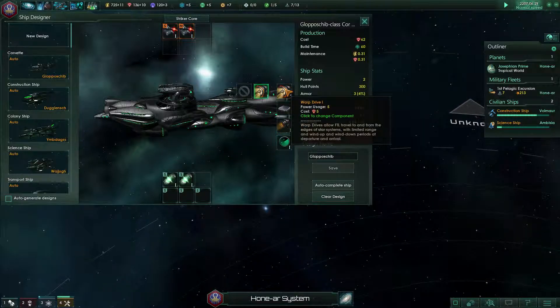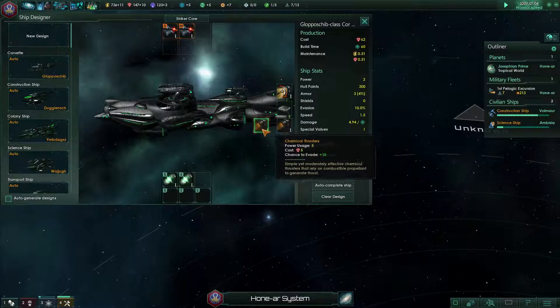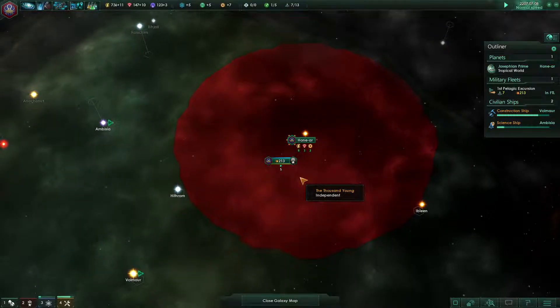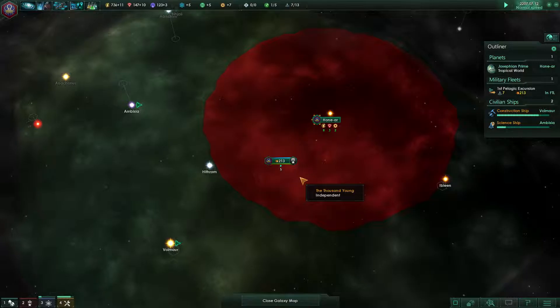After five months, the science ship is checking out the mural. We don't have any armor upgrades — it's all the same ships.